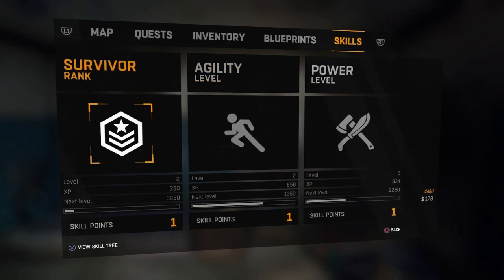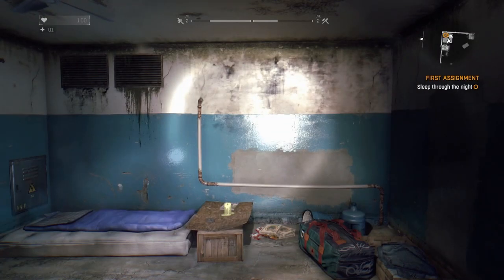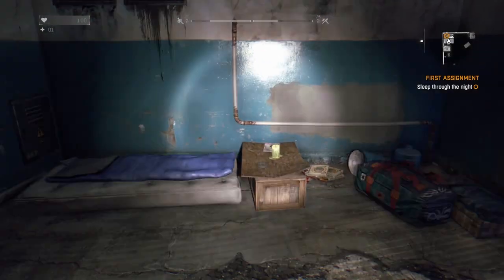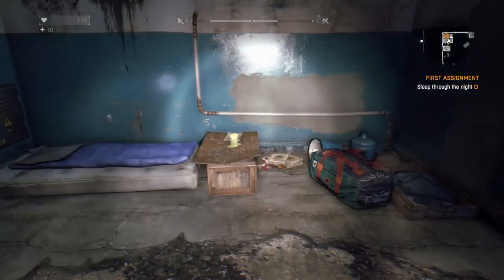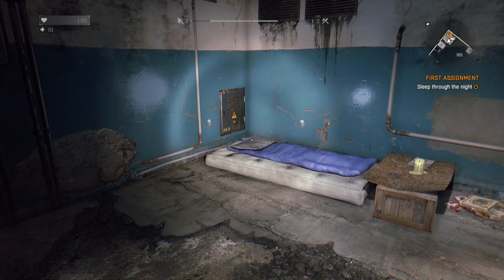So this has just been a quick look at the different menu items in Dying Light. As we go through the game we'll explain more of the skills as we unlock them, and as we get to different areas we'll also show you the portions of the map. Leave us a comment, let us know what you think. If you want to know more, leave a like on the video and definitely subscribe. Thank you for joining us — we're always glad to have you.